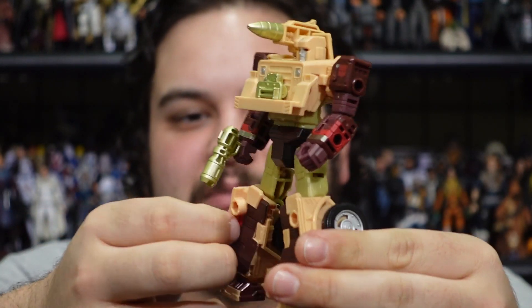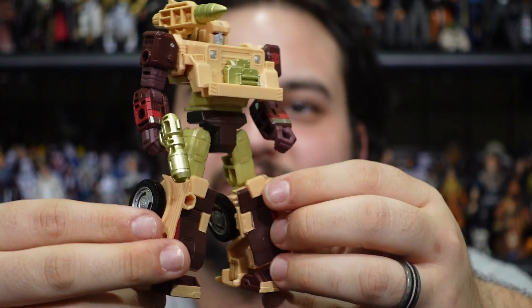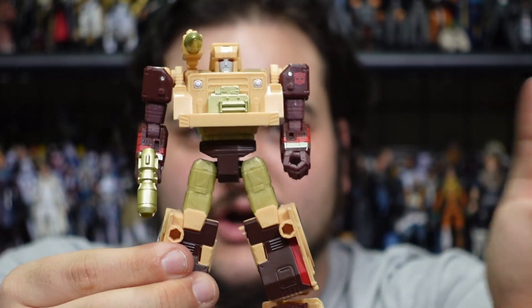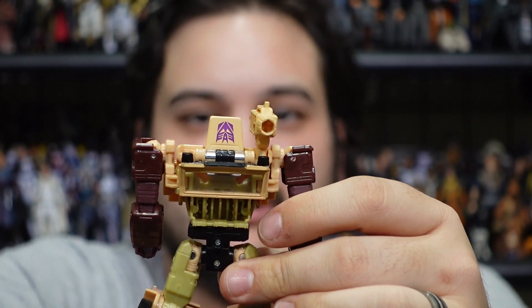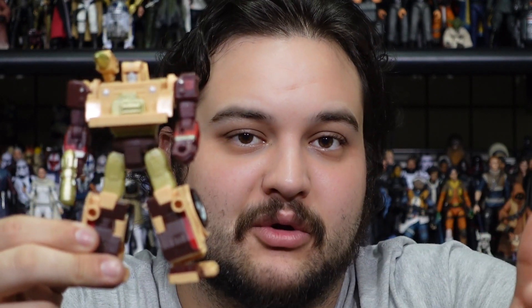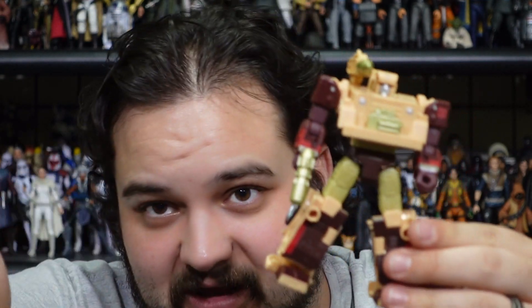Here he is out of the packaging and he looks pretty cool in that kind of beige cream color with some browns in there, because as a Junkion he's got to have a rusty-looking color scheme. This character isn't specifically affiliated with Autobots or Decepticons — he has both factional symbols. On his shoulder he's got an Autobot symbol, and behind his head he's got a Decepticon symbol. The Autobot symbol is visible in robot mode and the Decepticon symbol is only visible in vehicle mode.